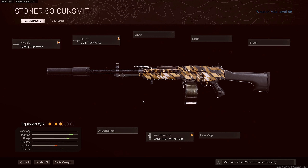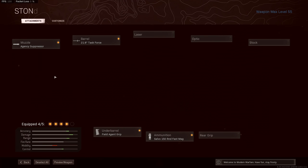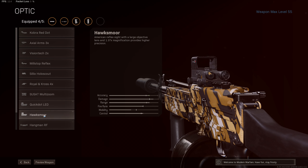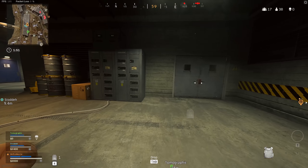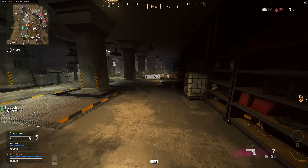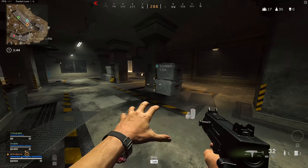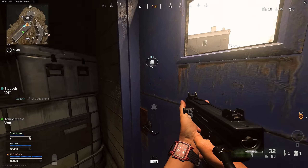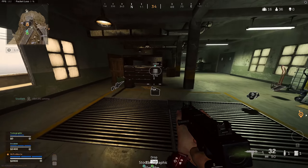Then we take the Field Agent Foregrip for reductions to vertical and horizontal recoil, giving us a much more controllable weapon. And last but not least, you can pick an optic. You could take a higher magnification optic for the Stoner for longer range engagements, but I've gone for the Hawksmore — I really like this thing. In today's gameplay, I've got a really solid win on Rebirth Island playing with Jackfrags and Stodd, and the Stoner just goes on a heater. I think we get 10 or 11 kills, and considering how short the rounds are, that's a respectable amount. I hope you enjoy.